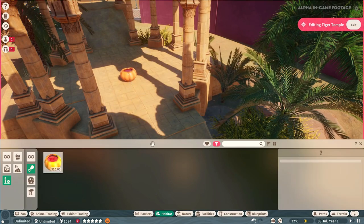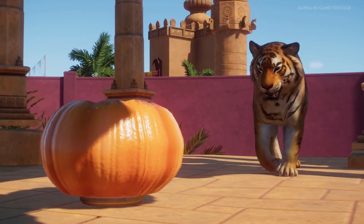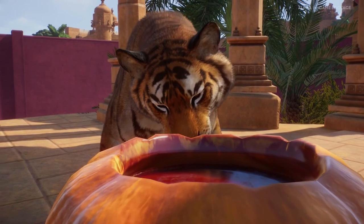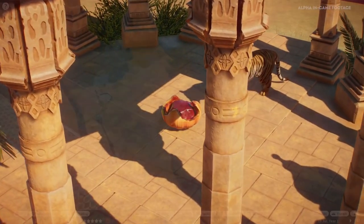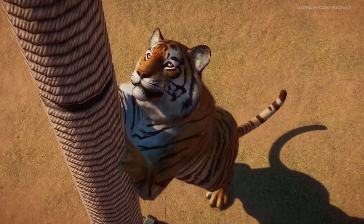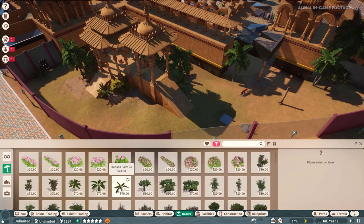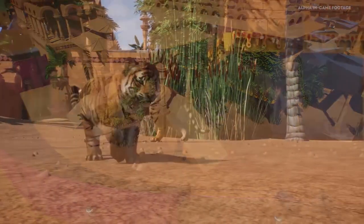We can add a blood pumpkin, which is a really cool food enrichment item used by big cats. It's basically frozen blood in a pumpkin casing that many modern zoos provide to big cats so they can peel away the pumpkin and lick the blood inside. We can also place a scratching post, which is obviously a big favourite of any cat of any size. So we've got enrichment, food, drink, and shelter. Now we need to add some trees — we can select the tiger and filter by continent and biome to make sure the trees we're adding are perfect for the animal and match exactly where it would come from. Now we have a wonderful tiger habitat and a very happy tiger.